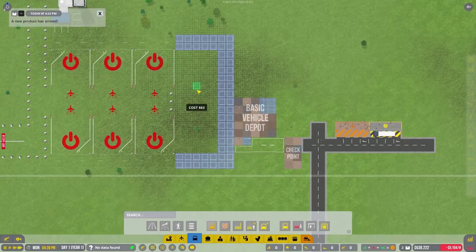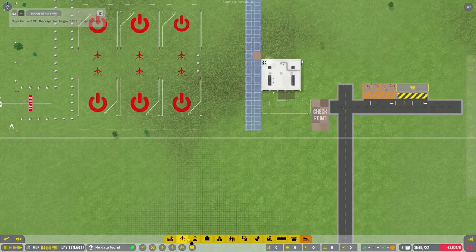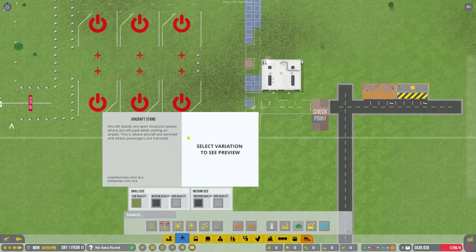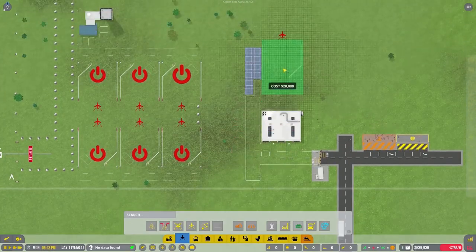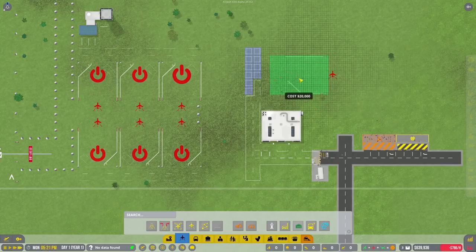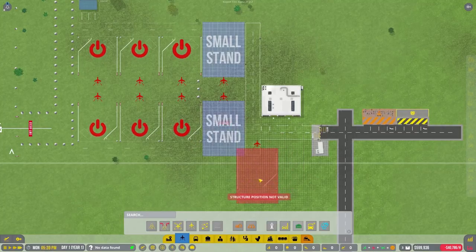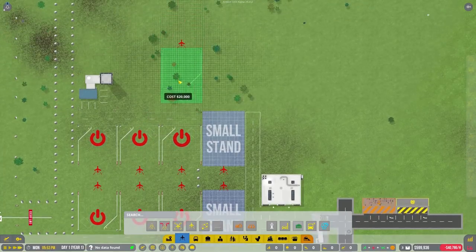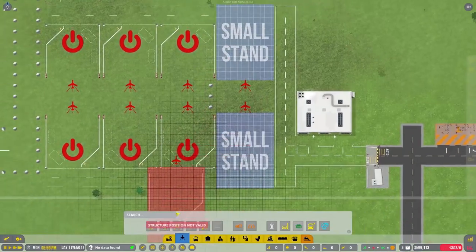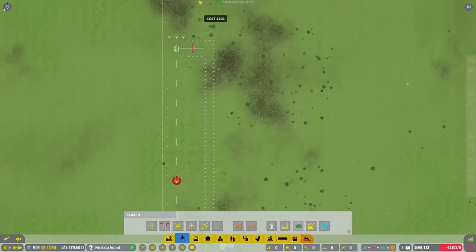The more general aviation zones we have, the better - the more money we're going to make. Let's see if we can stick another one right there. One pet peeve I have in this game is that you can't stick these stands here if the last piece on the left is a road - it won't take that spot. If you want to have two side by side you have to have two roads side by side, which I think is a really weird way to do things. Let's continue the taxiway foundation. Now we should have most of the stuff done.